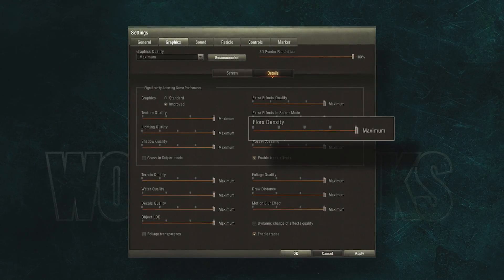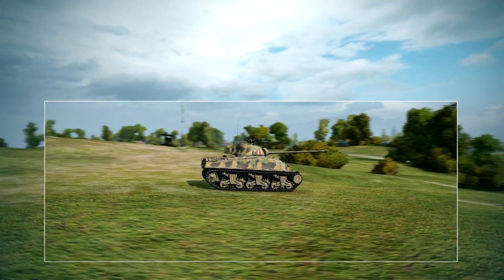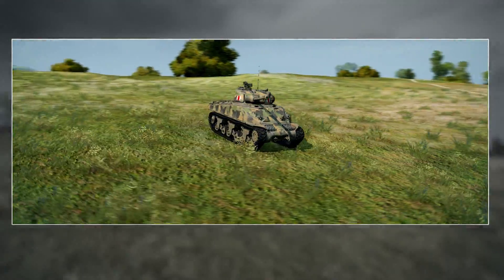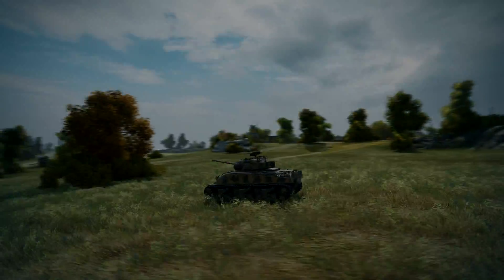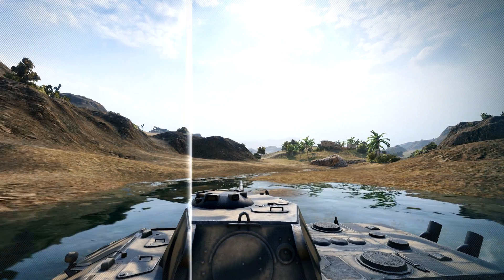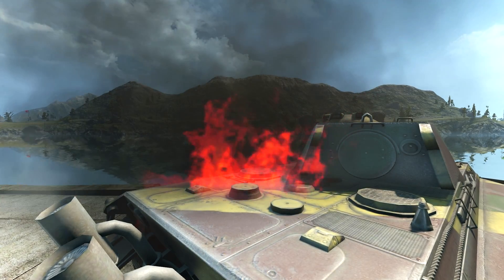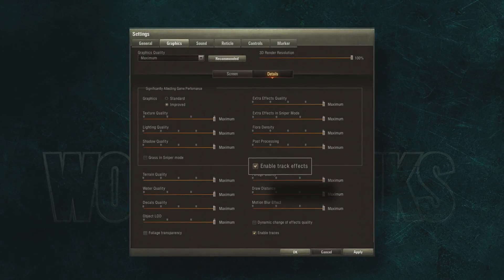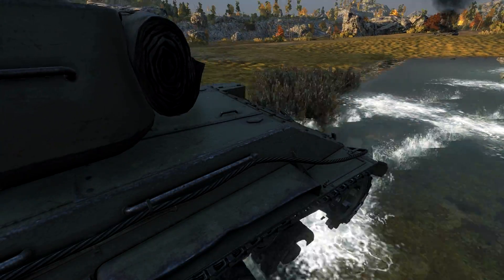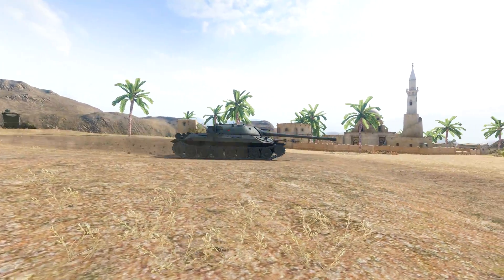Flora Density sets the density of grass and low bushes, as well as the distance at which they're displayed by the graphics card. There's a 12-fold difference between the minimal and maximum values of this parameter. Post-processing is responsible for post-effects in post-mortem mode, vignetting, and the hot air effect, and is not recommended for weak computers. The Enable Track Effects option adds splashes of water, snow, and dirt flying out from under vehicle tracks, and these effects don't affect client performance much.